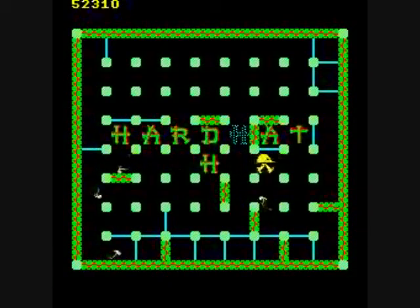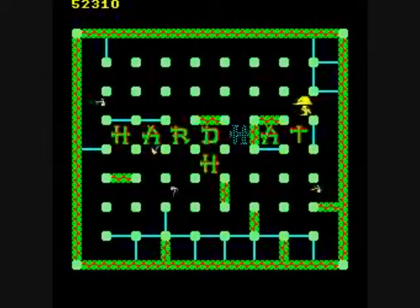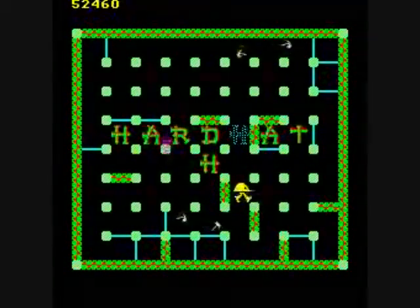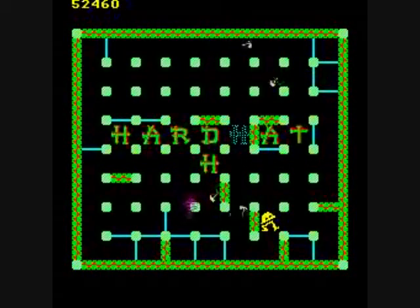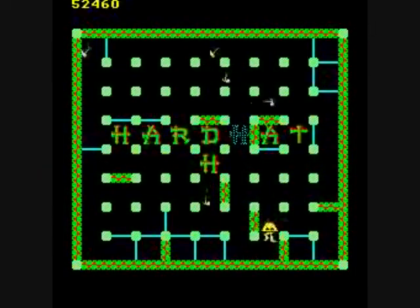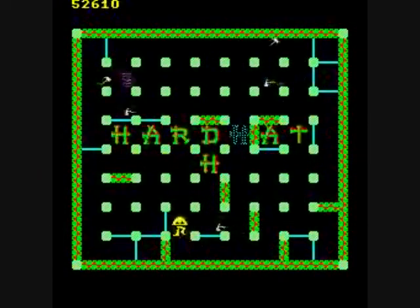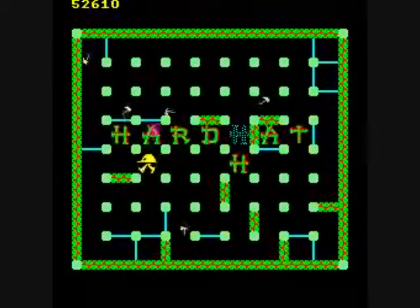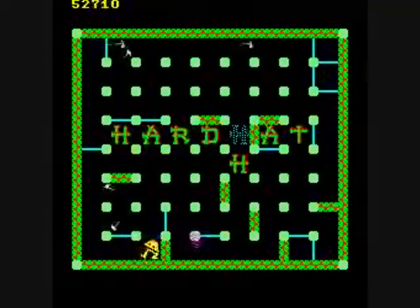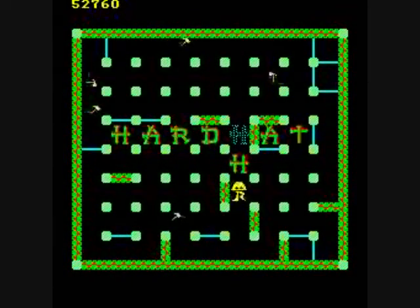That tornado can help you by pushing a letter into a more accessible place. I've got to avoid these stupid hammers though. These hammers really piss me off — they're just so fast at this point, and they've got such herky-jerky patterns to their movements. And they can go right through the scaffolding. They can't go through the walls.